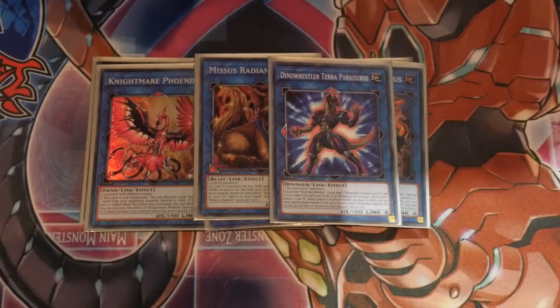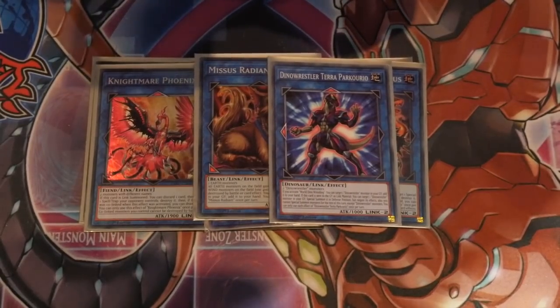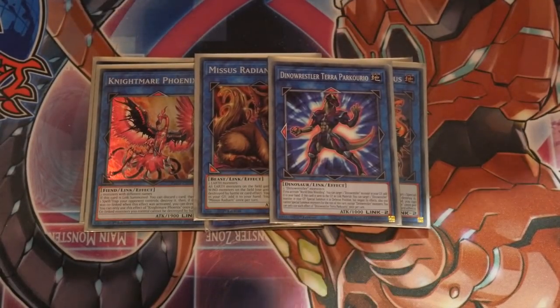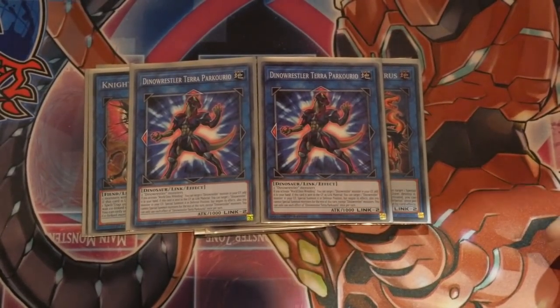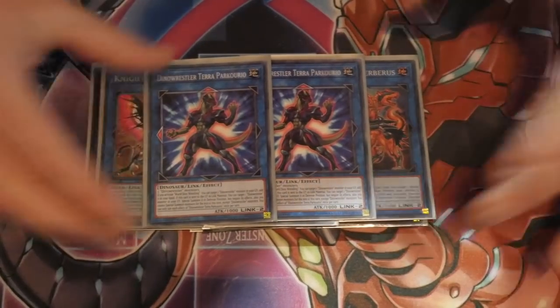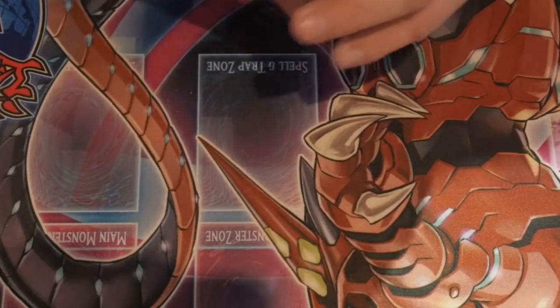To wrap up the extra deck: two copies of Dino Wrestler Terror Pucurio, which takes two Dino Wrestling monsters. If you activate World Dino Wrestling you can target one Dino Wrestling monster in your graveyard and add it to your hand. If this card is sent to the graveyard during the end phase you can target one Dino Wrestling monster in your graveyard and special summon it in defense mode, though it negates its effects and you cannot special summon monsters for the rest of the turn except Dino Wrestling monsters. It's a really good link 2 - you can still use it for any link summon as long as it's just used that way, and you can keep getting things back and going off. Really glad they included it.